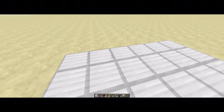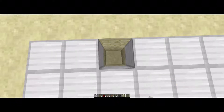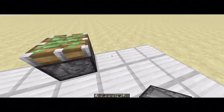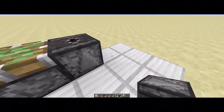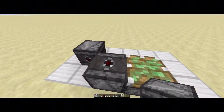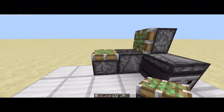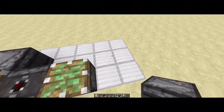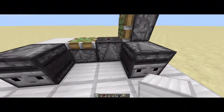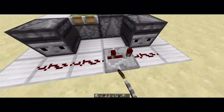To start off, go one, two, three and dig down one. Place two pistons just like that. Put an observer facing up, then an observer facing this way. Place an iron block there and a piston facing that way. Next, put an observer facing this way, an iron block or block of your choice there, then hook up the redstone and add a repeater on three ticks.